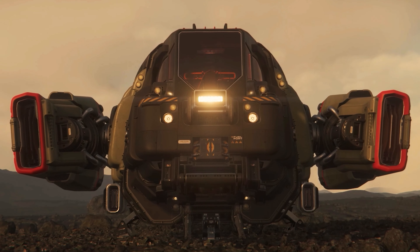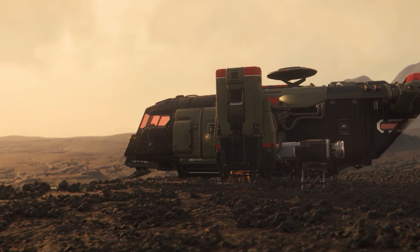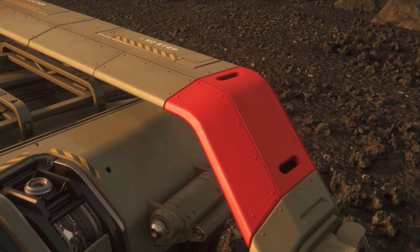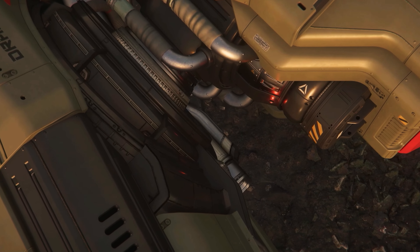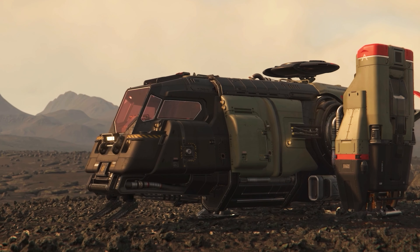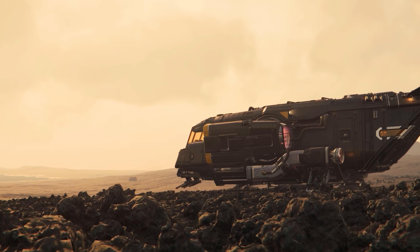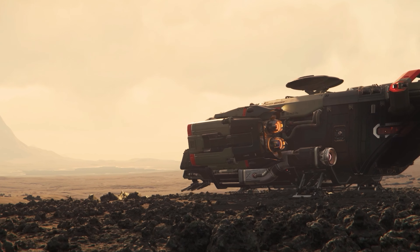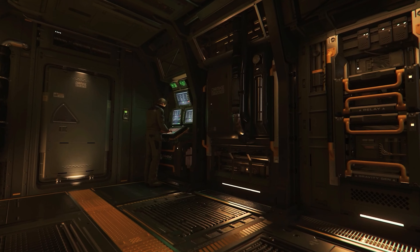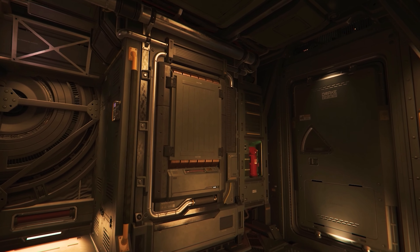First of all, the Scout variant of the Drake Cutter was announced, which is also flight-ready in the game. An upgrade from the base Cutter to the Scout variant for around $5 is possible, which can be seen as a meaningful investment, especially in the beginner area. An extensive ship guide for the Scout variant of the Cutter will be provided. With the Scout variant, we even saw a relatively inexpensive new ship added to the verse.